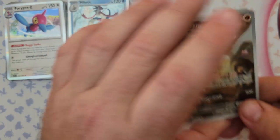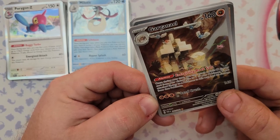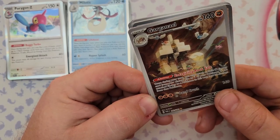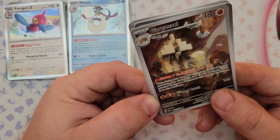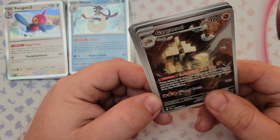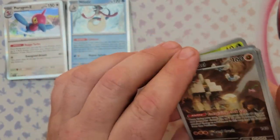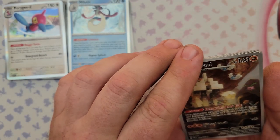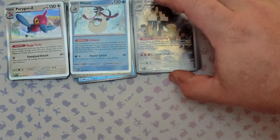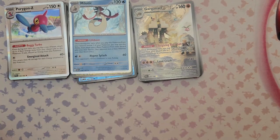Wo-Chien has a very interesting ability: once during your turn you may attach a Basic Fighting Energy from your discard pile to one of your Pokemon, and if you attach energy this way heal 30 HP from that Pokemon. So it gets free discarded fighting energy and 30 HP healed — it can even be used on itself or any bench Pokemon. Its attack Land Crush does 140 damage for three energy.